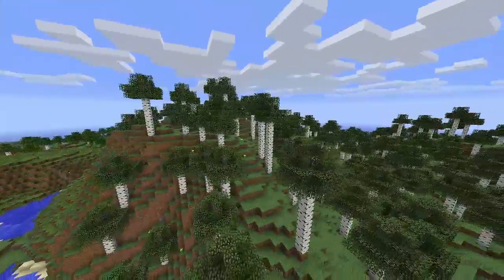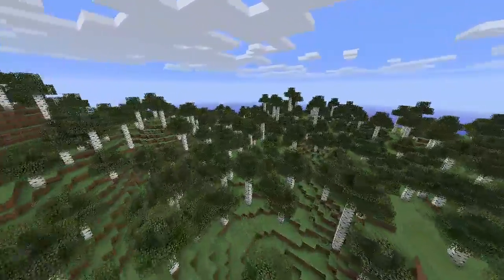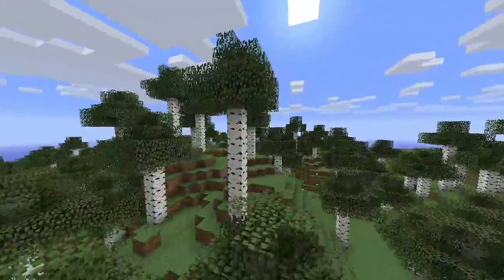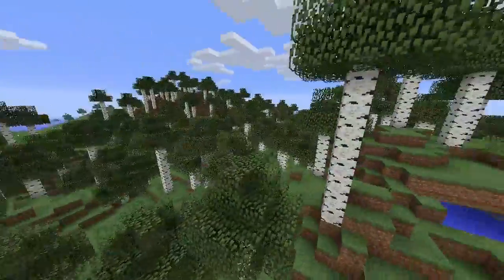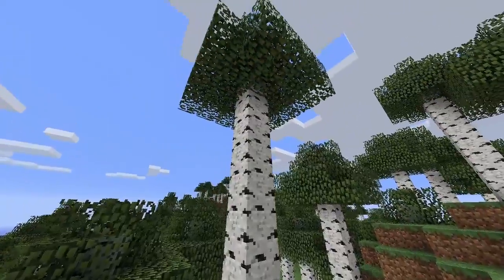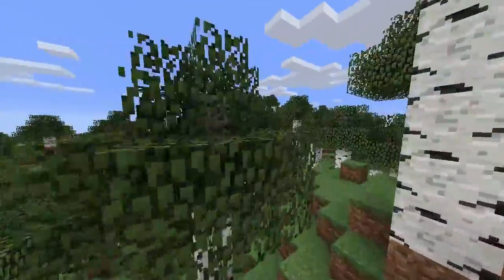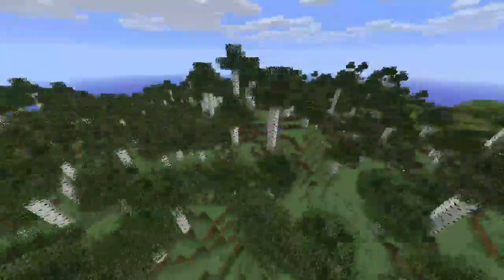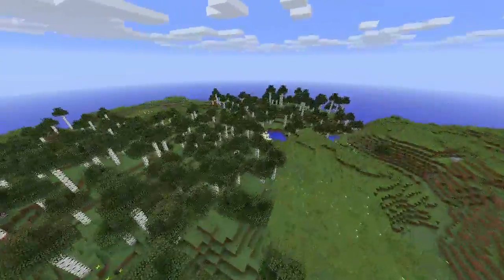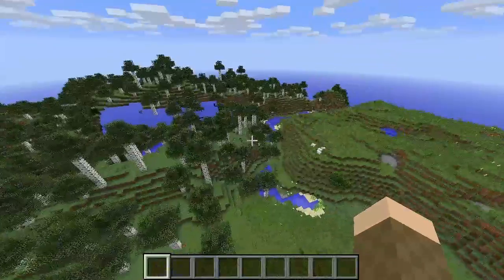I found the first of the new biomes — a forest completely made of birch trees. I actually like this biome a lot because not only is it all birch, which looks cool, the trees are different heights. Some are around ten or eleven blocks tall and others are only four or five, so there's a lot of variation that makes it look pretty cool.